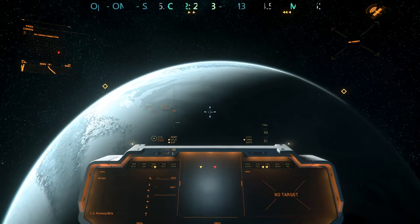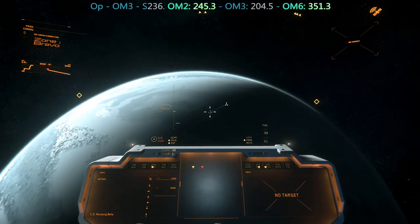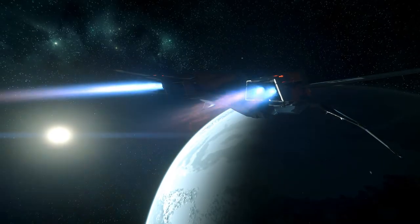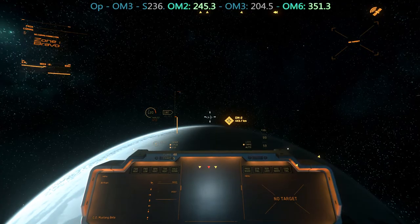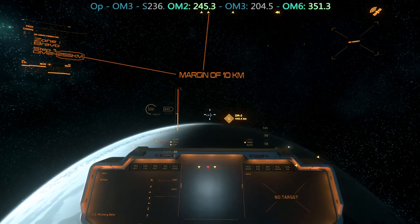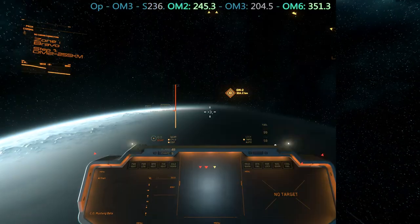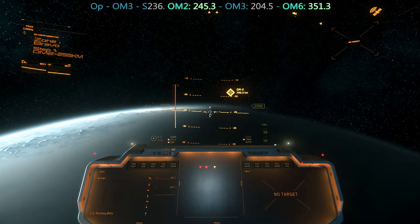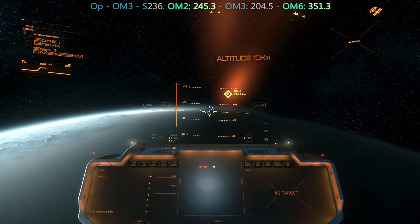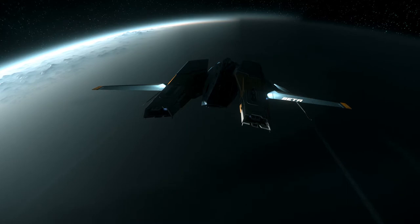We have defined this coordinate to be somewhere in Zone B. We start by picking up the closest value to our origin point in our coordinate — here it is 245.3 km from OM2. We aim in its direction and engage at full speed. For a target in Bravo zone, we will reach our first waypoint with a 10k margin, giving us a distance of 255 km to reach from OM2. We will also reach 10k altitude. The more the values between the origin point and this OM are close, the lower this altitude can be — but never less than 5k.